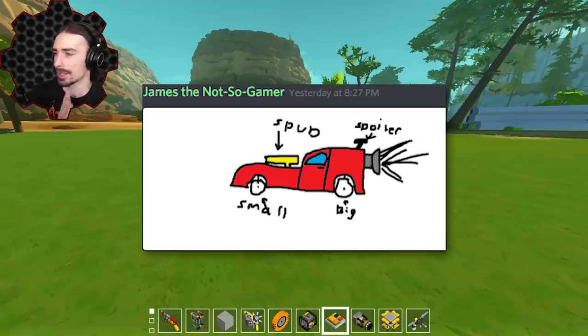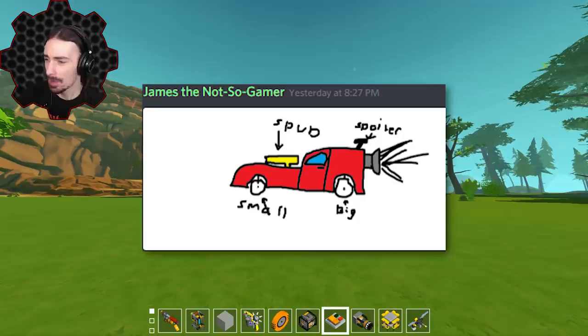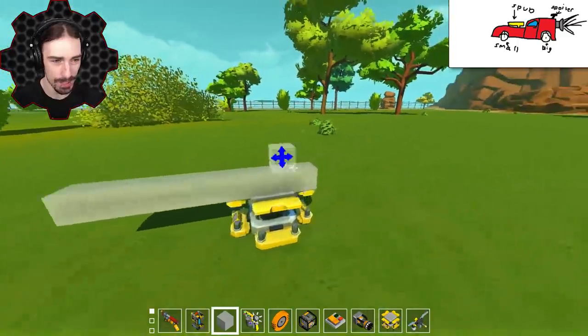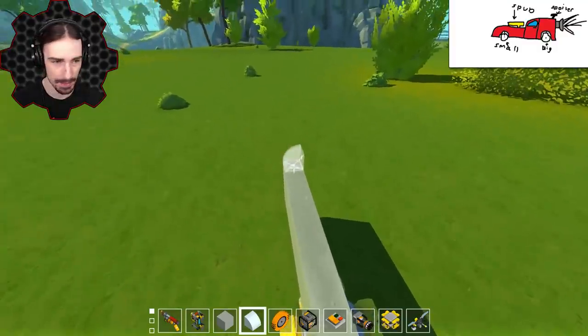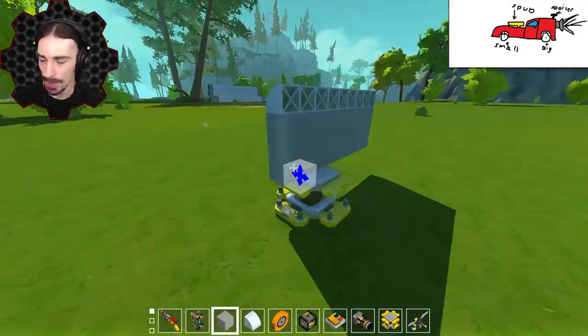Let's get on to the next drawing. Up next by James the Not So Gamer we have a really cool looking dragster car — a funny car type thing. Oh, there goes the hot dog! By the really cool-looking rocket car, we get a spoiler, a spud gun on the front — I thought that was an engine at first — with a small wheel in the front and big wheel in the back. He decided not to draw them small and big, he just decided to name them, but I'm going to do my best. It looks like it has a pretty sharp edge in the front, goes up a little bit, and has a nice rounded edge.